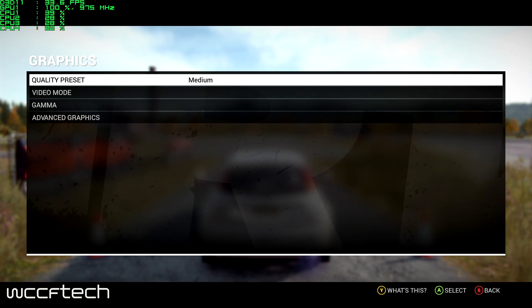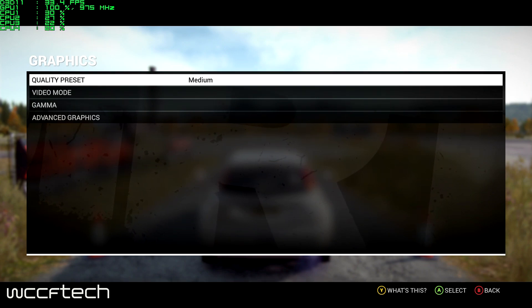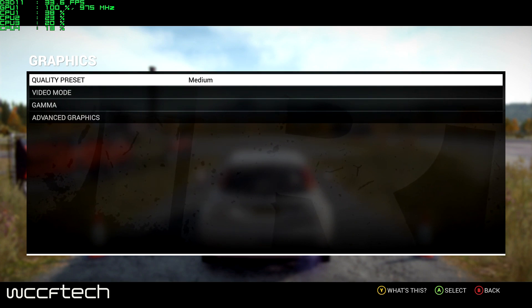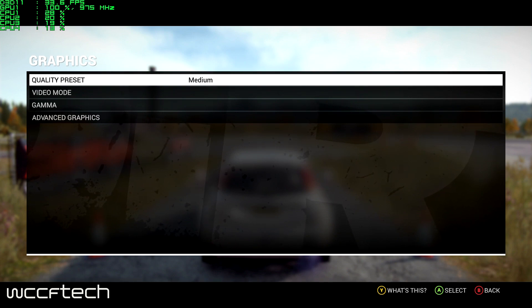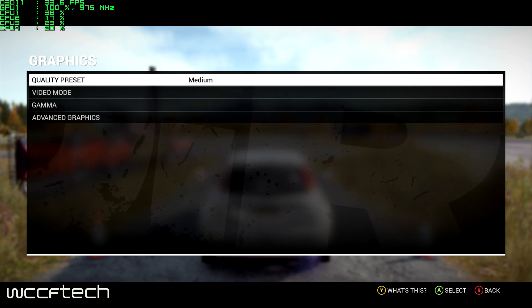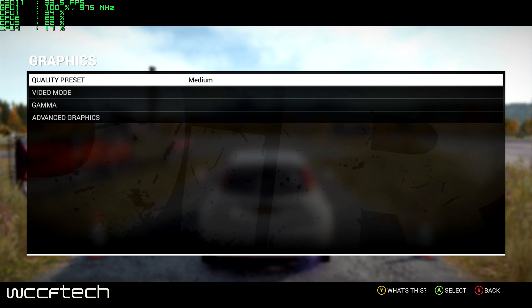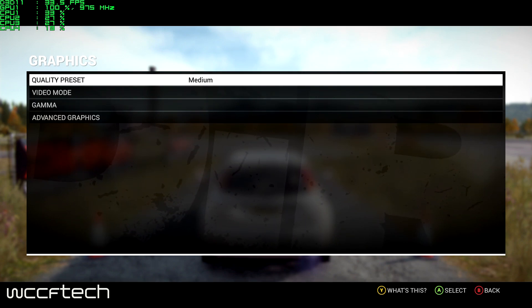This is Keith again with WCCF Tech TV, and today we're taking another look at the AMD A10 APU performance. This is the A10 7890K running at default settings for the most part. We're using an Asus Crossblade Ranger 888X motherboard with 16 gigs of DDR3-2133 with 2 gigabytes allocated to the iGPU. The iGPU is actually running on the motherboard's default turbo settings, which has it running at 975MHz — so slightly overclocked from its default settings.